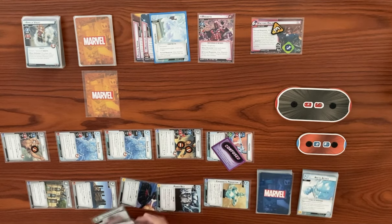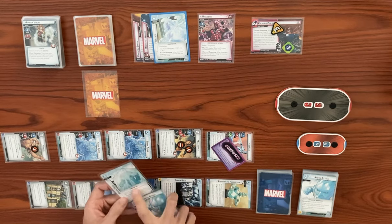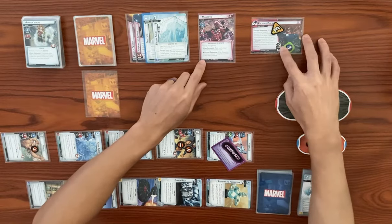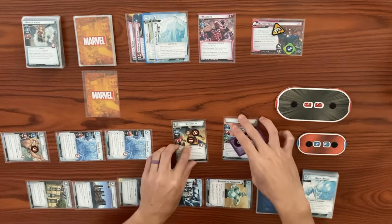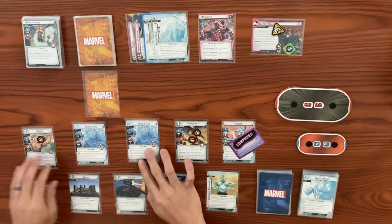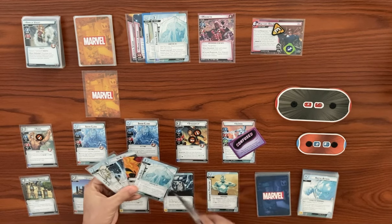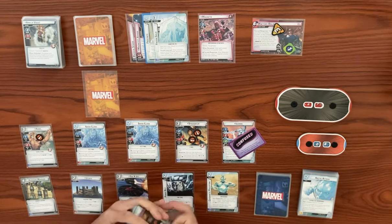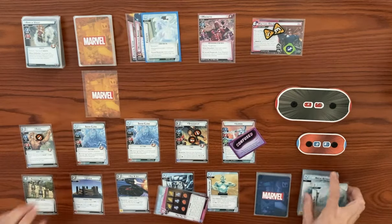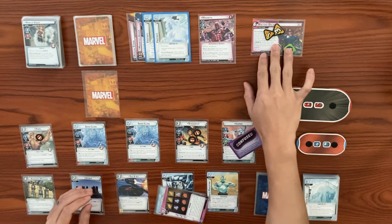Let's ready back up and draw back up to our hand size of five. We got another frozen solid, so we can flip down here. Magneto's turn — he's going to add one threat to the main scheme. He's going to attack us — we discard frozen solid instead, then set a copy of frostbite to him. He didn't attack, so we don't add a mana counter to the main scheme. In counter phase, we get encounter cards: Dreadpool, then the acolytes — a side scheme with three threat, each acolyte minion gains guard.